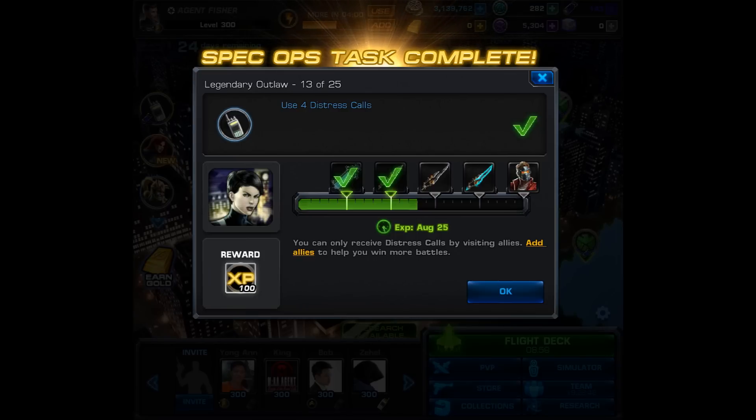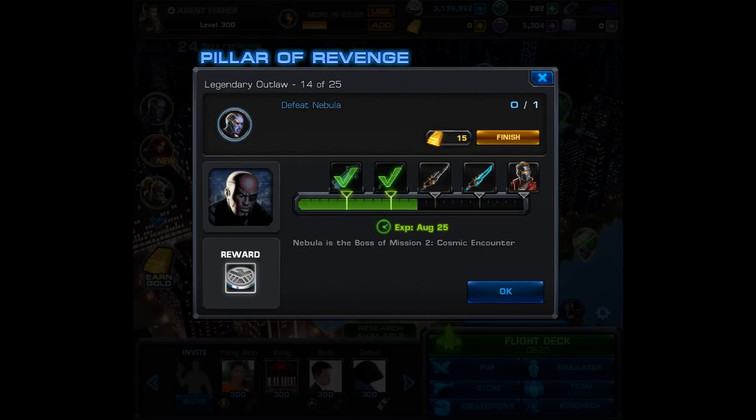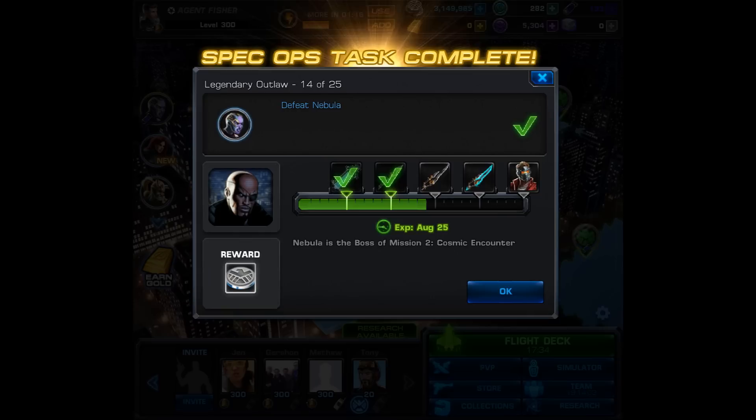It's the perfect reward for us level 300s and for those who don't want to level up. Now for step number 14 of 25, you must defeat Nebula. She is the boss of Mission 2. After you manage to defeat her, you unlock Mission 3 in Spec Ops 20. She really isn't that difficult — I believe she's an infiltrator, so just bring in a scrapper.